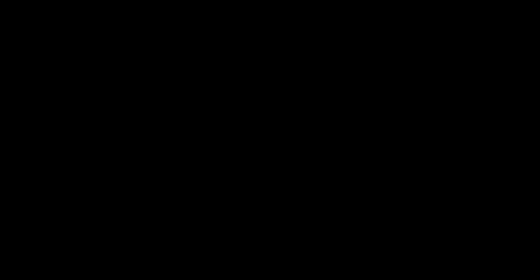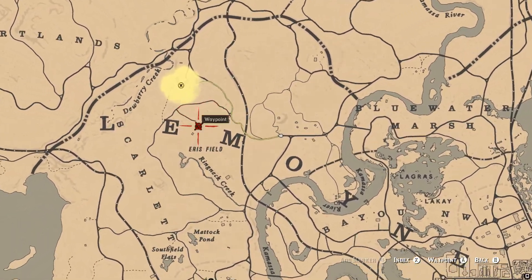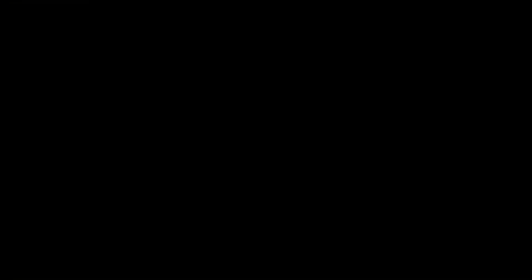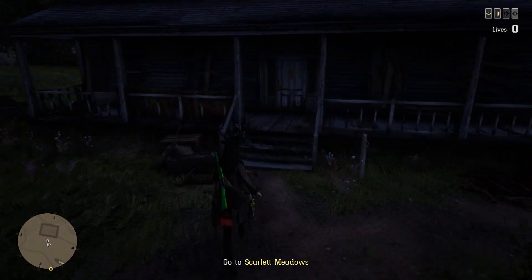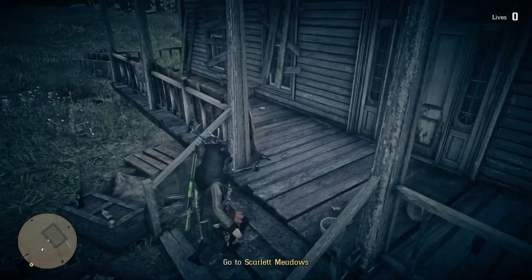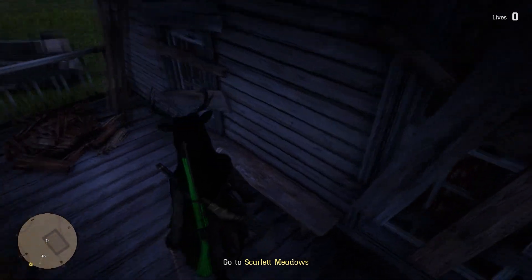Now, whenever you do start that on Ruthless, whenever you spawn in, you want to head to this location I'm showing you on the map. It is the house card today, not the stable card. And then you just want to go to the front porch of that house — that exact little square on the map. The front porch of that house, on a bench, it's going to be sitting there — the card.